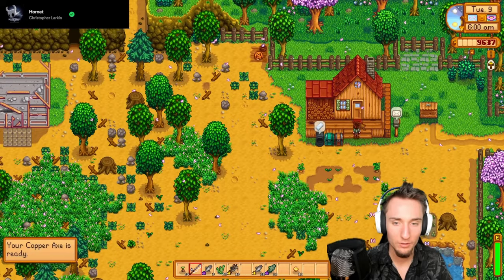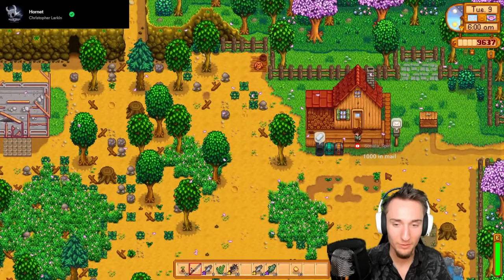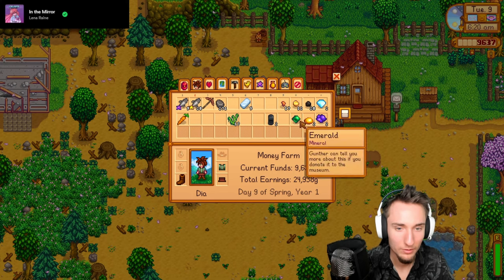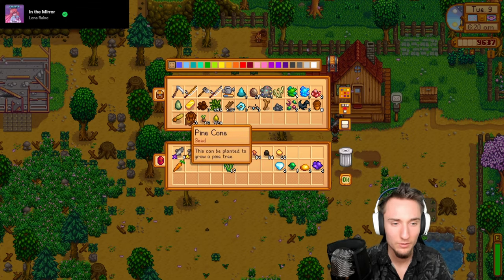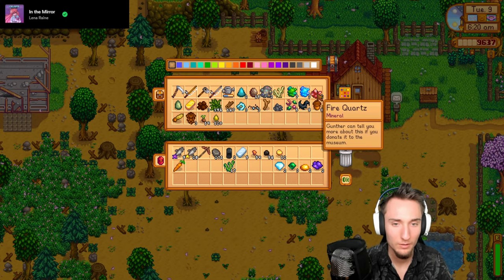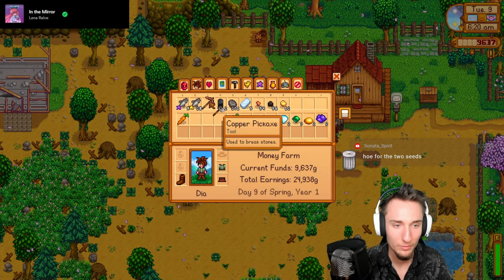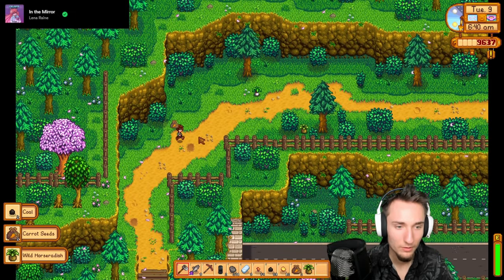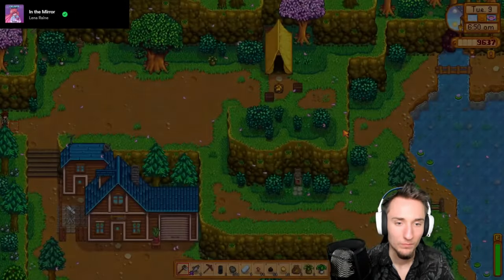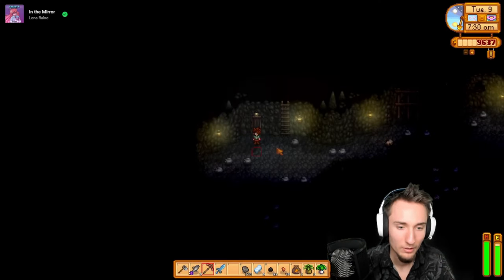Copper axe is ready. It's a super luck day - let's go! Today is a mine day for sure. I'm selling all this junk to Clint, and I'm bringing my furnaces to the mines along with my copper and coal supply. We're heading up to the mines now. We've got our copper axe and I'm not going to worry about the targeted bait yet - I'll give the axe right back to Clint for the upgrade.